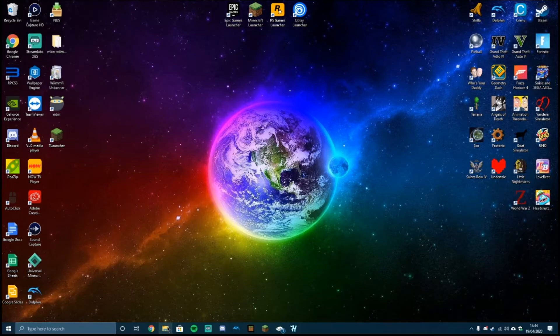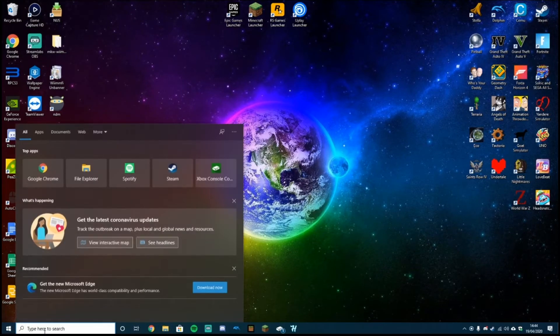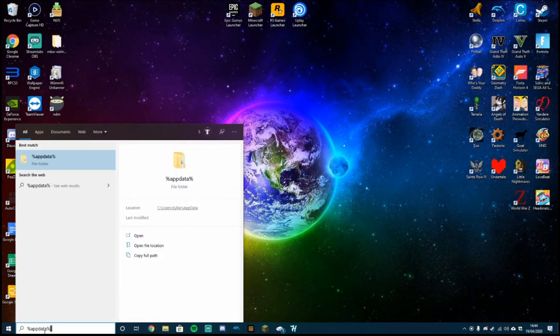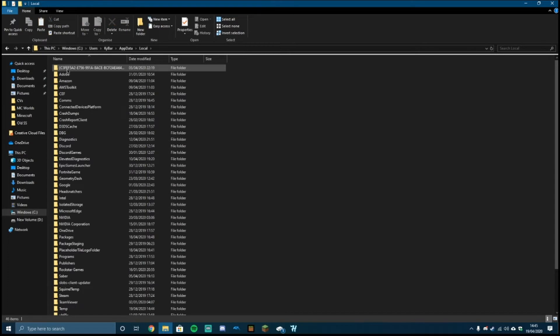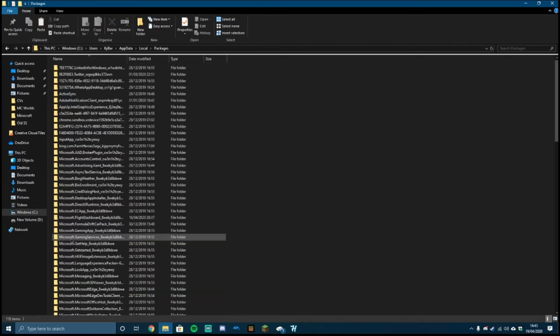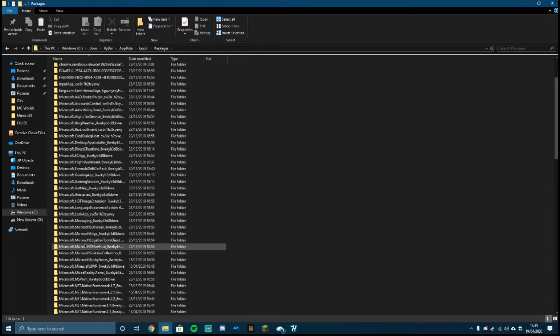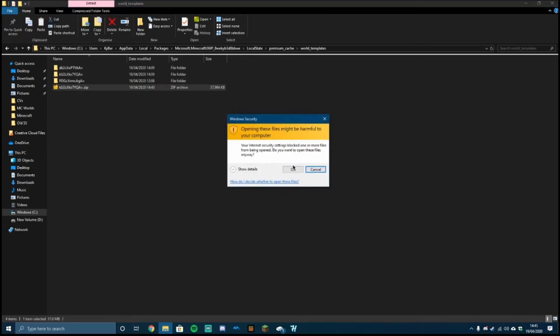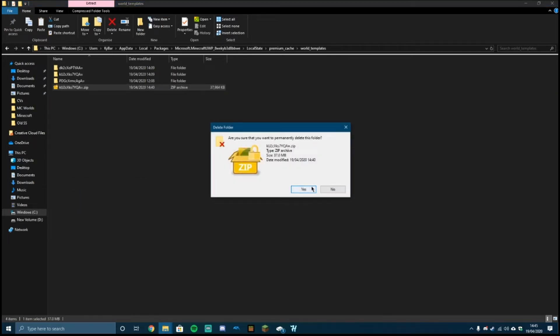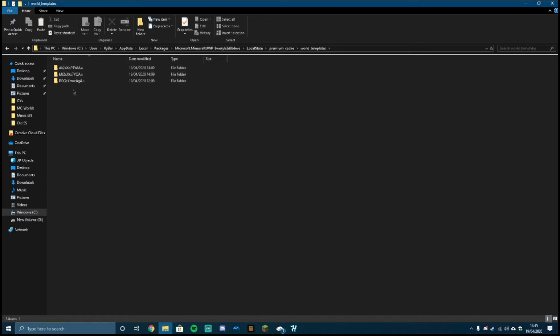So once you go back to your Windows 10 desktop, open up File Explorer or go into your search bar and type %appdata% with the percentage marks each side. If you don't have the search bar, go to File Explorer and type it from the top — it should work fine. Once you get to that screen, go into AppData, then Local, then Packages, then find the one that says Microsoft.MinecraftUWP. Click that and go into Local State, then Premium Cache, then World Templates.